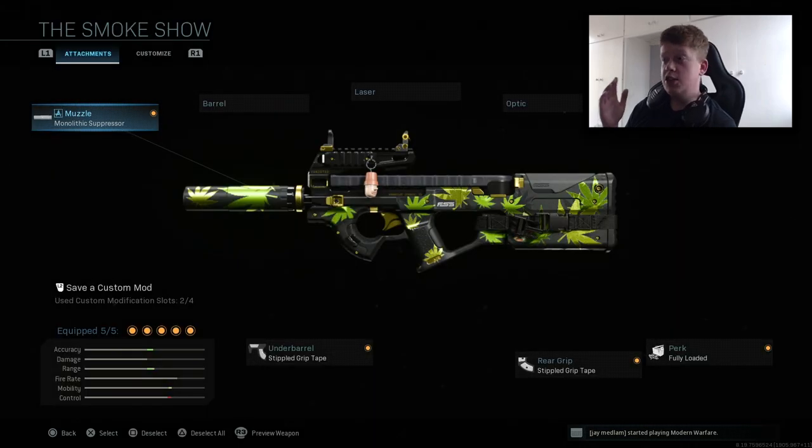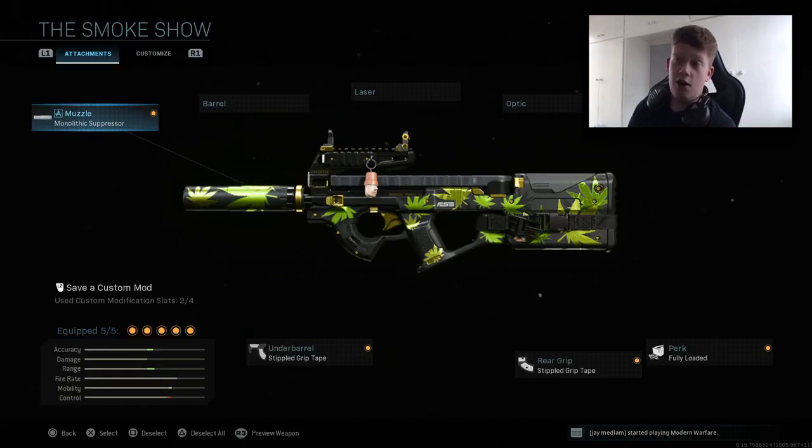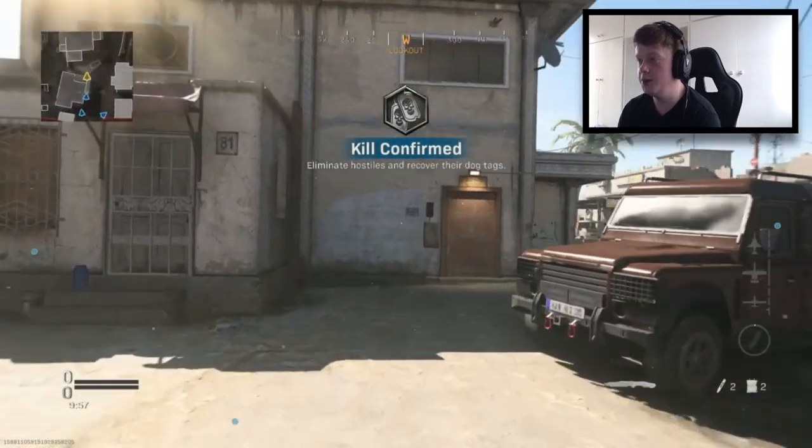That is the class setup guys. Screenshot it or save it however you want so you can try it out yourself. If you have a recommendation for what you'd change, or if you have a different P90 setup, let me know in the comments below. I'll be sure to give it a try. Anyway, we're going to get straight into the gameplay — I hope you guys enjoy it.